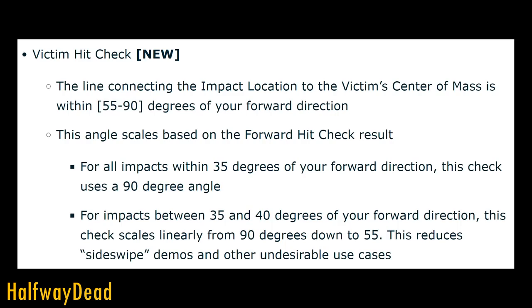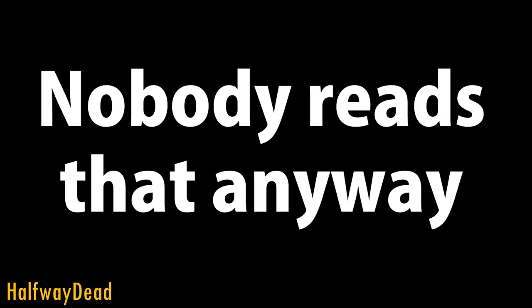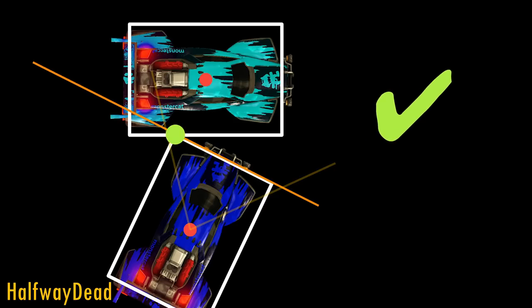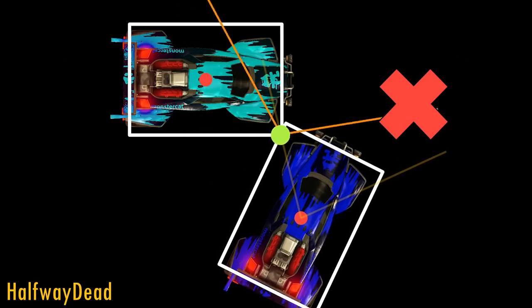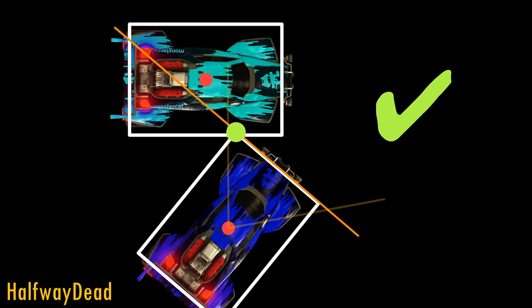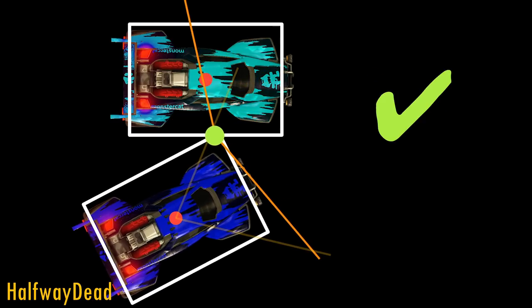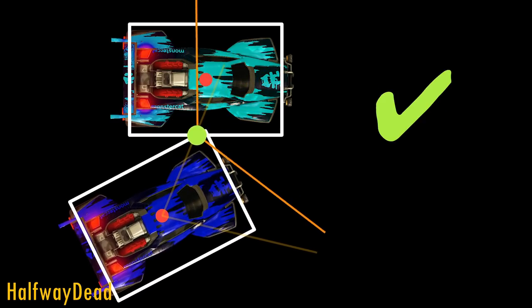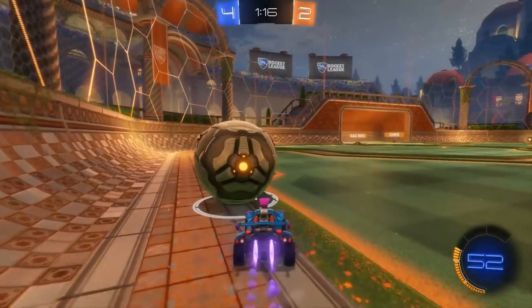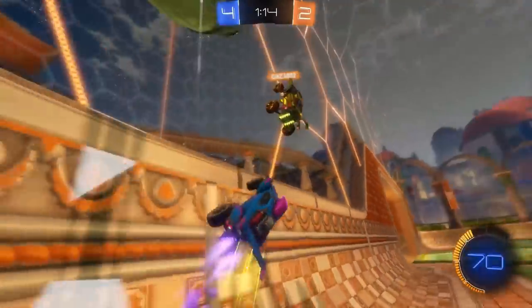And finally, the victim check. Halfway Dead is probably right when he says nobody reads this part, or at least nobody reads it and understands it. But this important addition does away with the old center of mass comparison and helps reduce some of the issues with sideswipe demos. As a simple explanation provided by Psyonix developer Corey: the forward check makes sure you're hitting them with the front of your car, and the victim check makes sure you're hitting enough of their car to feel like a valid demo — not just clipping a pixel of their bumper as they pass you.